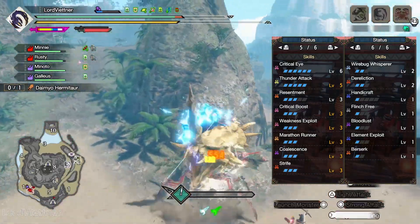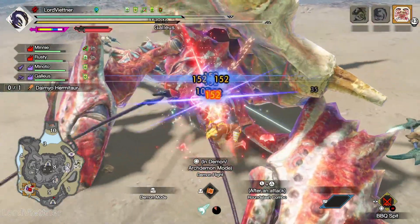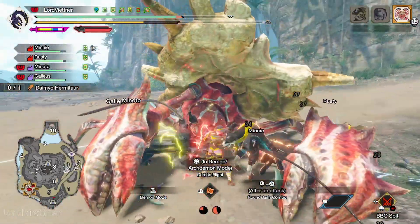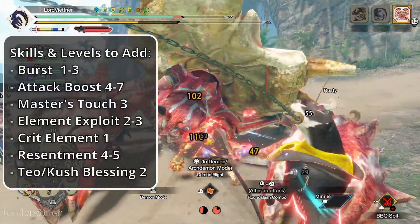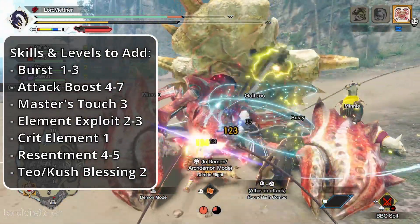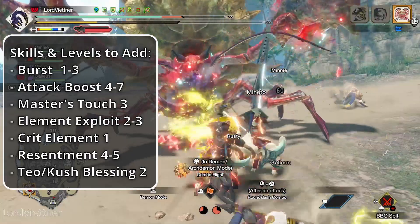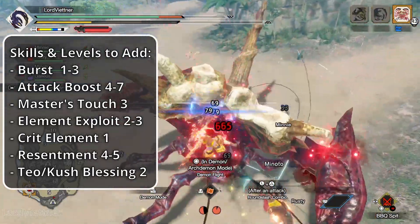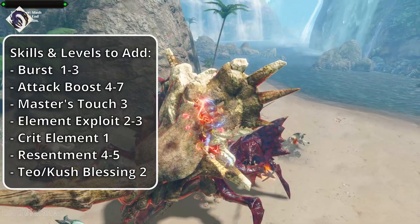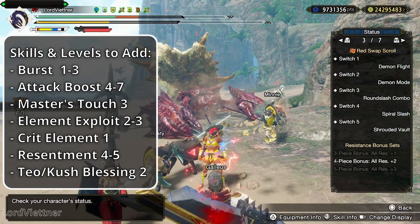Now let's look at how you can expand this set using curious augments. Skills you could try to include: Burst (also known as Chain Crit) at level 1, up to level 3 if you have room; Attack Boost levels 4 to 7; getting the third level of Wirebug Whisperer. You could go for Master's Touch since this set easily hits 100% crit on weak spots after clearing your frenzy. You could also look to get Element Exploit 3 or a single level of Critical Element for an extra 10% damage on critical hits. Getting Resentment to level 5 is also worth pursuing, and if you're running fire or ice dual blades, Teostra or Kushala Blessing could go in any extra level 1 slots from your curious rolls.